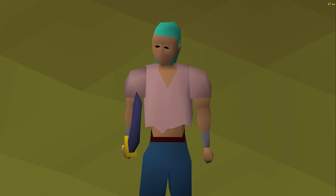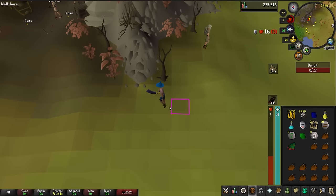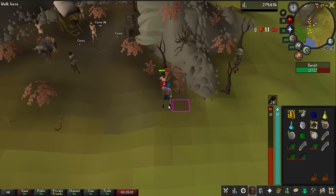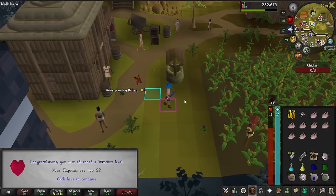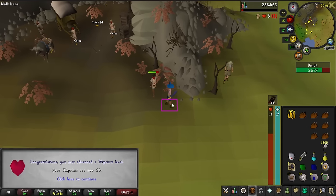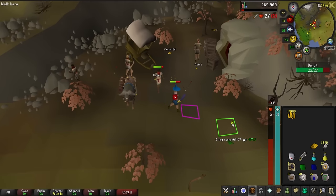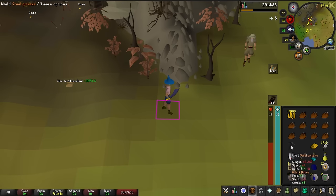Now that we got all that talk out of the way, let's go ahead and kill some bandits. We got a steel pickaxe — I can wield it but I can't use it; I have to have level 6. Whenever I do get level 6, I'll have a steel pickaxe.